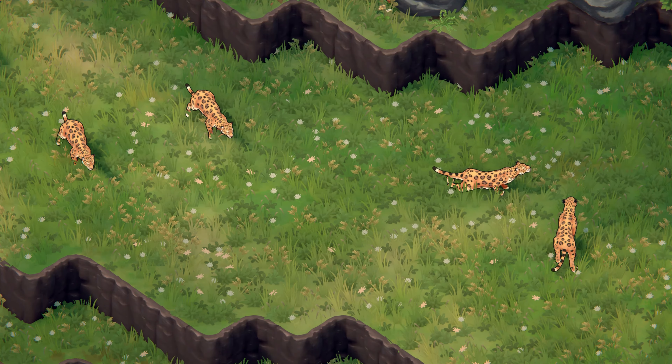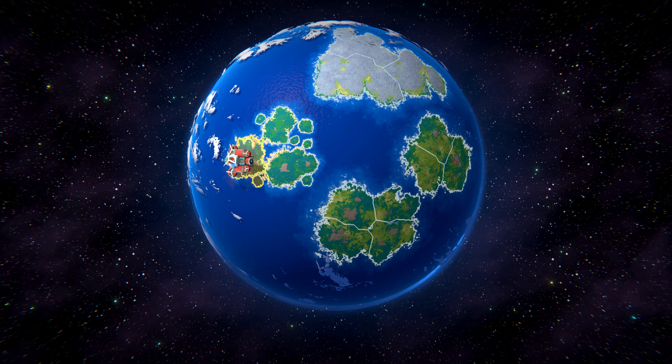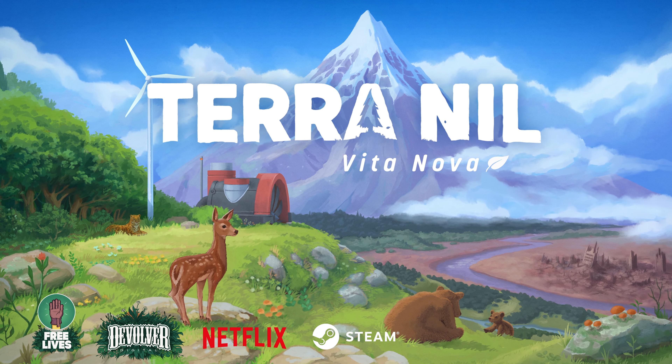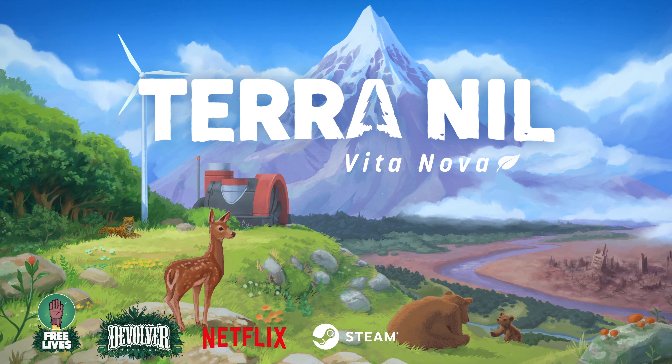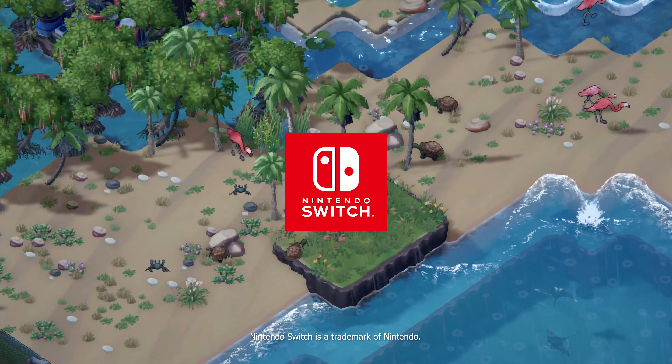The new global world map allows access to all new and previous missions, with room for future growth. This is TerraMill: VitaNova, available now on Steam and Netflix Games as a free update, and coming soon to Nintendo Switch.